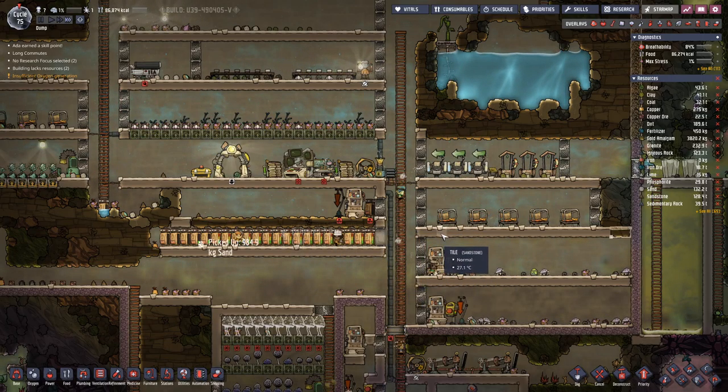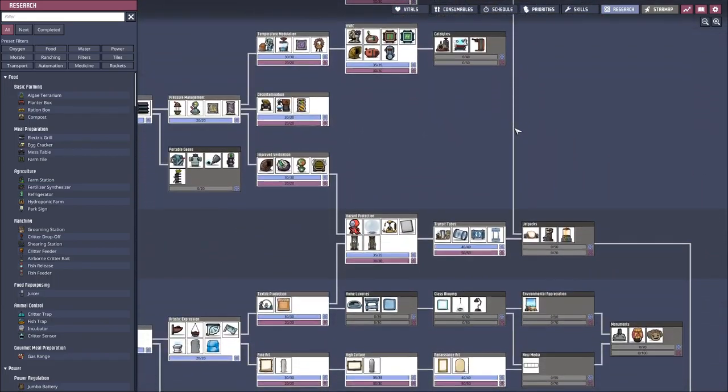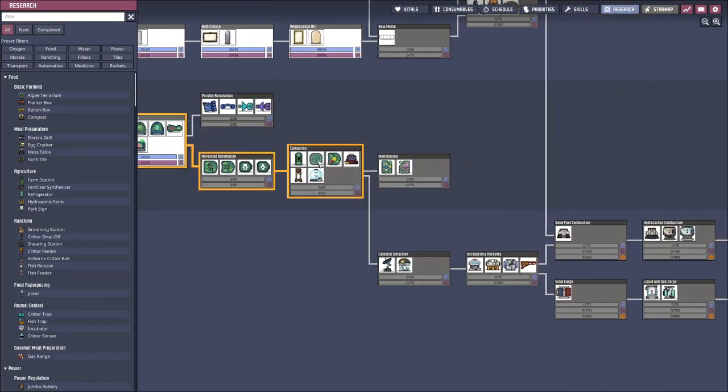Hello, Buzzagulls, and welcome back to another episode of my Oxygen Not Included serial. We are, as usual, still waiting for this geyser here to go dormant. Eventually it will happen. But let's have a look around the base. We are not researching anything, so let's line something up. At this point it's not that important what it is — we will research everything in the end.